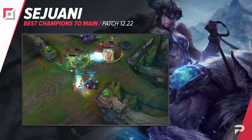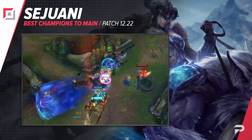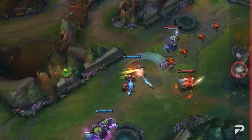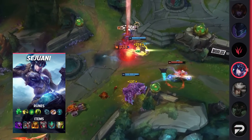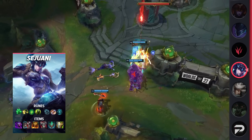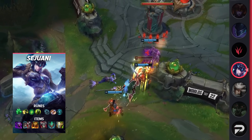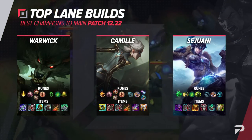The final top laner that we have for you today is Sejuani. Win rate-wise, a lot of tanks have actually fallen off since the preseason hit, but that's mostly because people are building them pretty poorly. When built correctly, they're just as strong as before, and in some situations even better. Goredrinker and Heartsteel is great for 1v1-ing foes in a side lane, but Jaksho is where it's at for teamfighting — and since you're picking a tank, isn't that your main goal for mid and late game anyway?